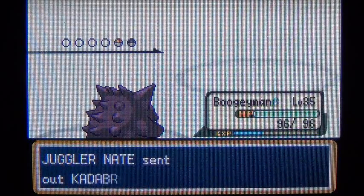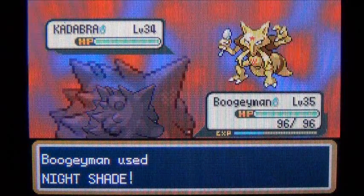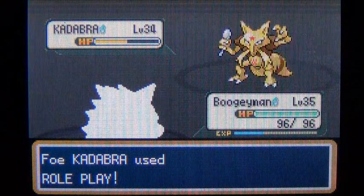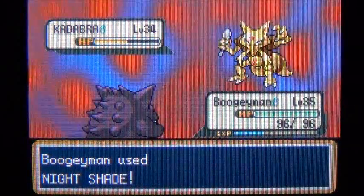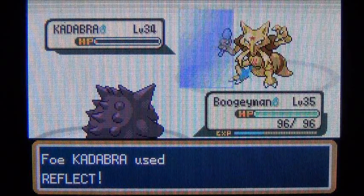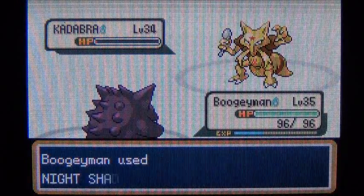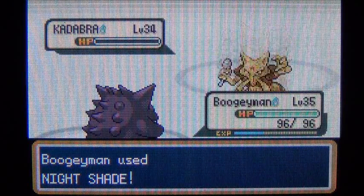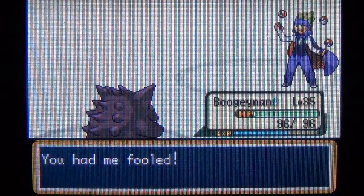Kadabra — okay, another Psychic Pokemon. I'm going to go straight for Nightshade, see how much that does to his HP, hopefully about half. I think it did about half. He used Role Play and copied our ability, Levitate. I think he'll just barely survive — yeah, by like one HP. He raised his defense but that doesn't matter, I'm going to use Nightshade again. There's probably about six or seven trainers in here and I'll probably show every other one so the video isn't too long.